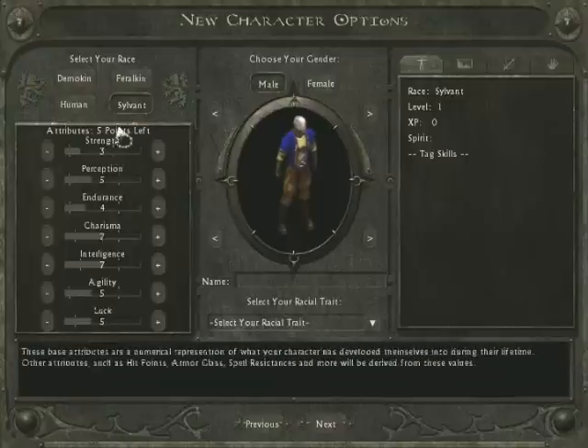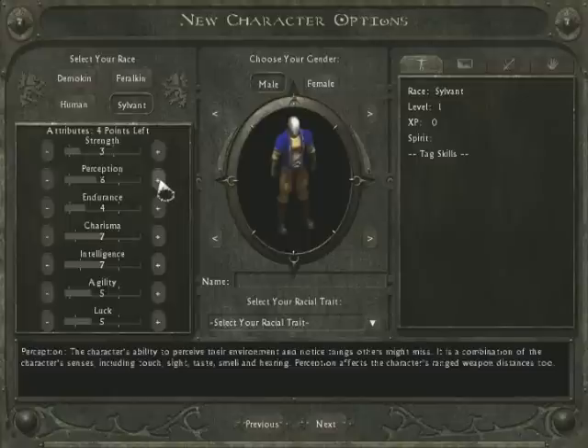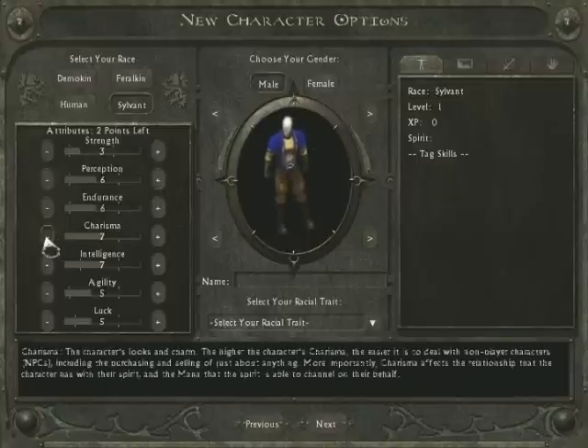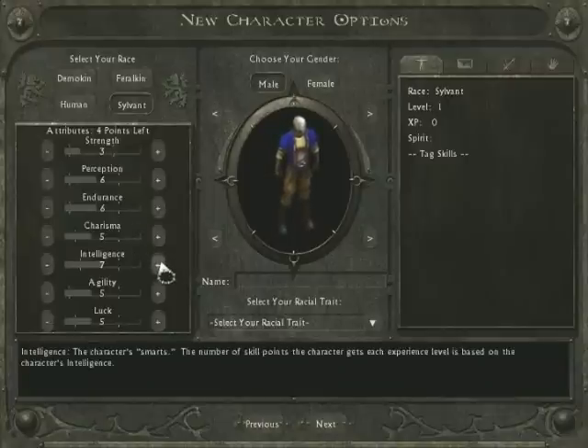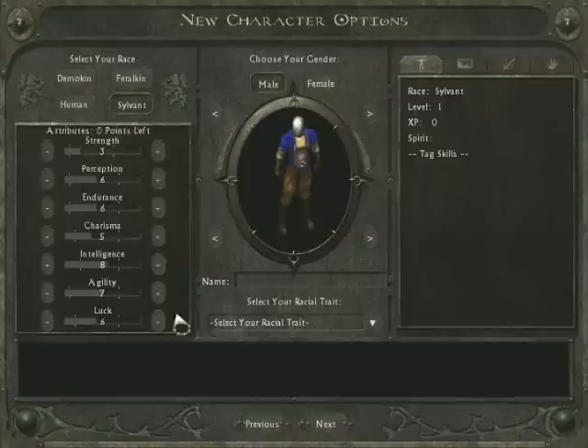You start off with a basic setup and have five points to spend. I'm going to adjust some of these — about six there, six there, and drop that down to five. Intelligence is eight, then seven and six. That sounds about right; that'll do us fairly well.